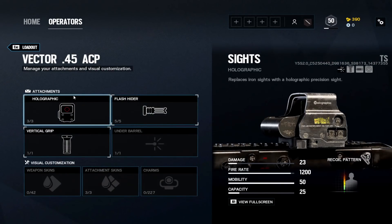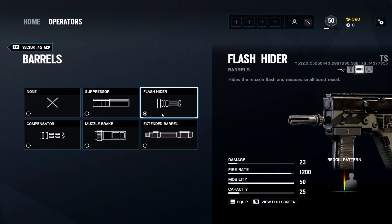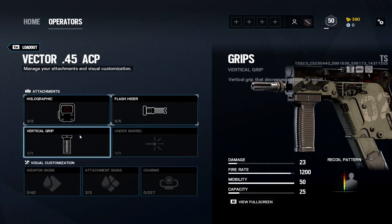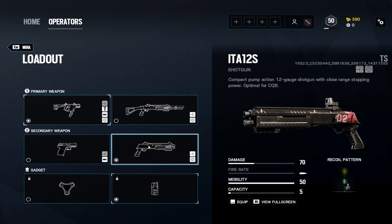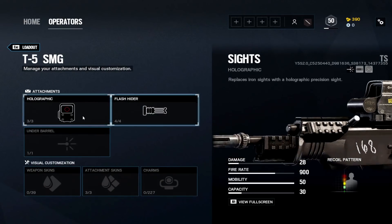Mira: the Vector .45 ACP is pretty good. Holographic, flash hider, vertical grip. Extended barrel is also an option because bullet drop-off is real and the fire rate and damage mean you need all the range you can get. I use the shotgun secondary to make holes above my mirror so I can throw C4 through them.